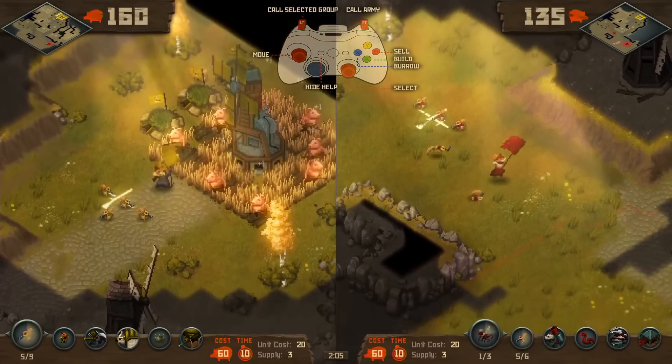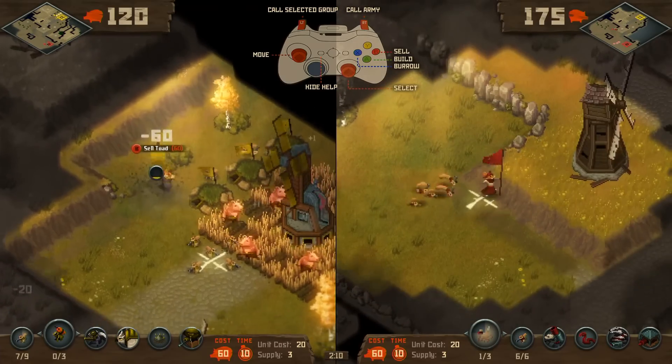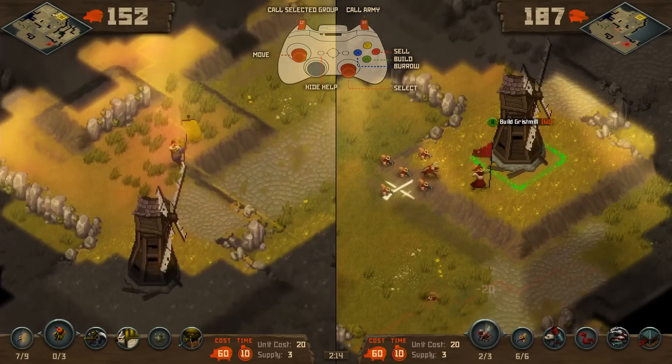But it means that you actually have to put your character in harm's way to be the cursor. And if you die, you're out for a few seconds, which means you can't control your units.